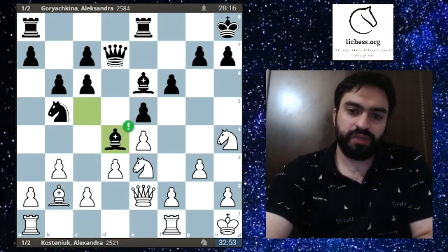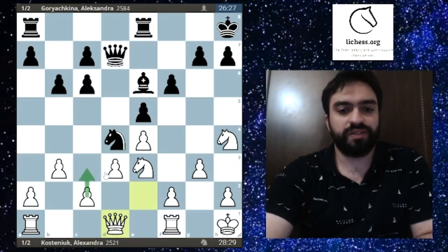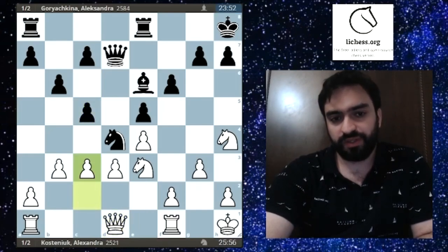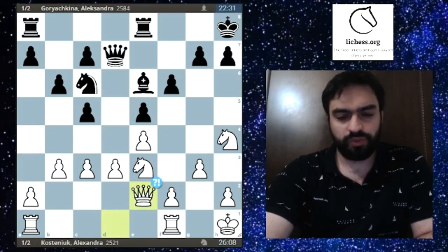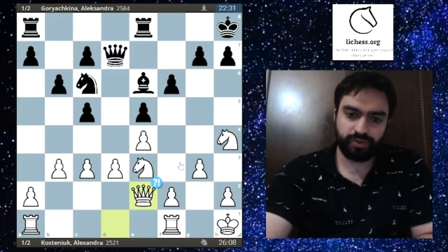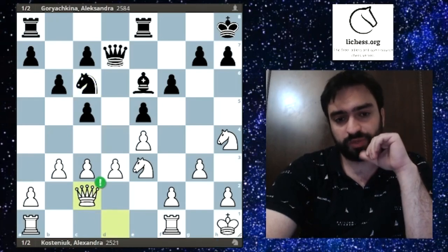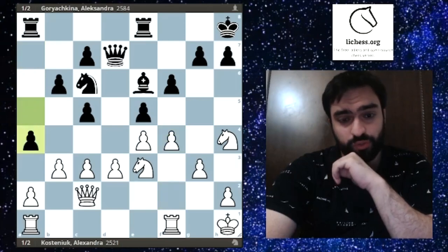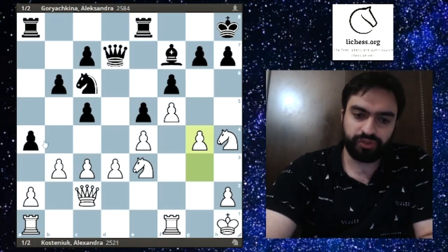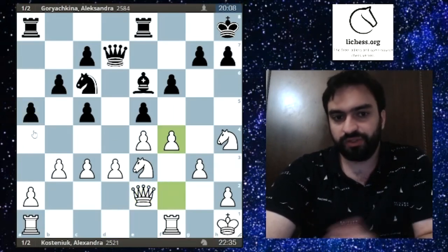Remember what I said about exchanges: you don't play Nd4 here, you play Bd4 — making c3 unplayable and forcing Bxd4. After Nxd4 Qd1, this knight is super annoying. c3 weakens d3, so after c5 c3 Nc6 Qe2, d3 is very weak. White has two knights against black's knight and bishop combo, and that bishop is going to have a lot of fun.